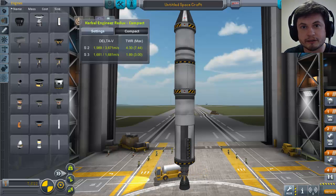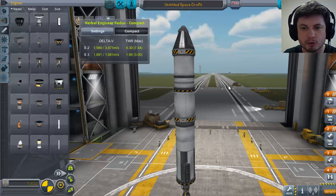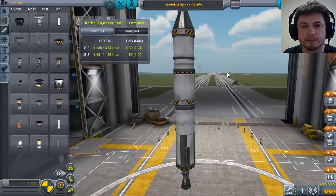Hello YouTube and welcome back to What The Math. Today we're looking at Kerbal Space Program, and specifically a very cool topic that is quite mathematical: how do you take off from Kerbin very efficiently without wasting too much fuel?